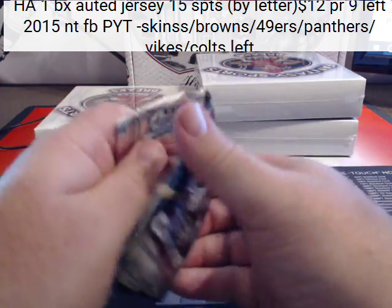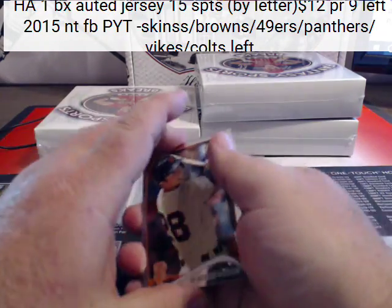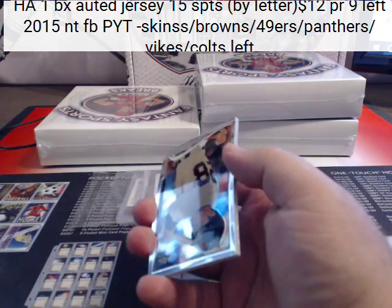Skins are 60, Browns are 35, 49ers are 75, Panthers are 50, Vikings are 70, and Colts are 75.